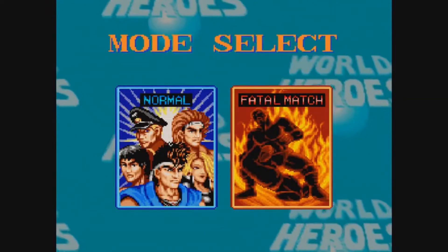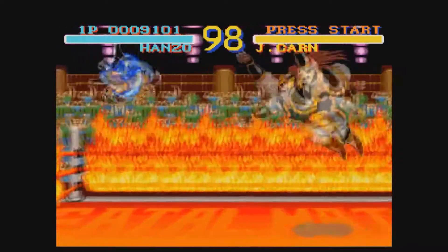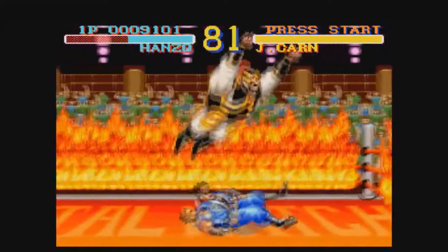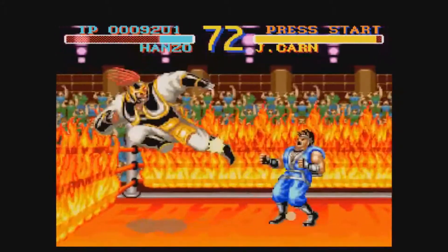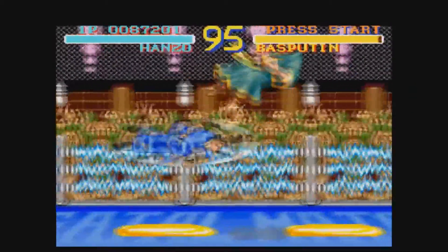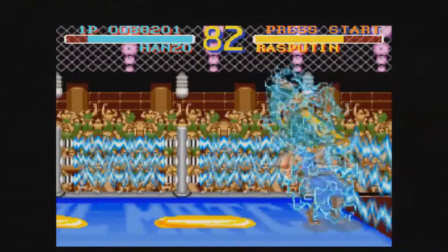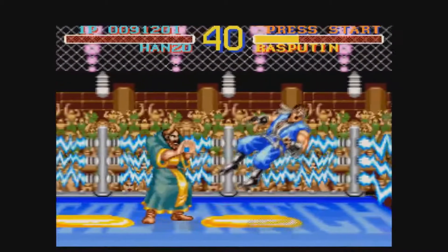This time we're going to try a fatal match, because this is something that Street Fighter 2 does not have. Basically it's like a wrestling match, and if you touch the perimeters of the ring — it's on fire — so you actually get damaged and catch on fire. Think of this like one of those inferno matches that WWE has. In this stage, you have an actual electric barrier. It's very possible that you can get electrocuted. What the hell are those — those are the biggest freaking hands ever.